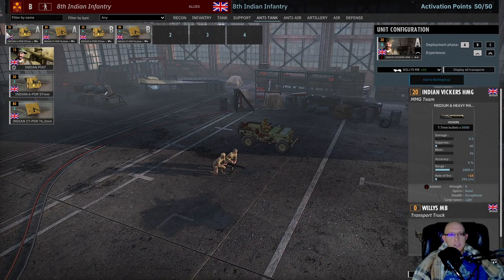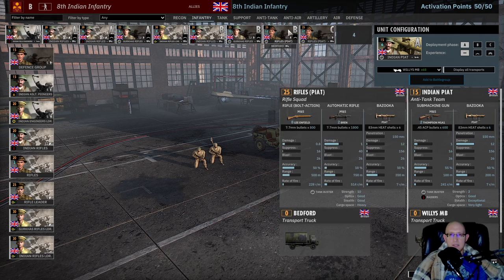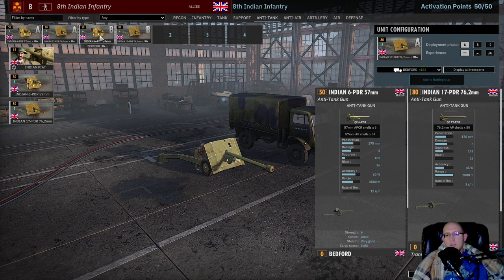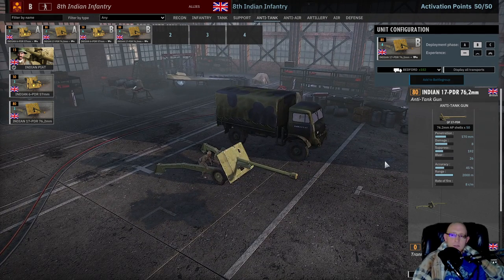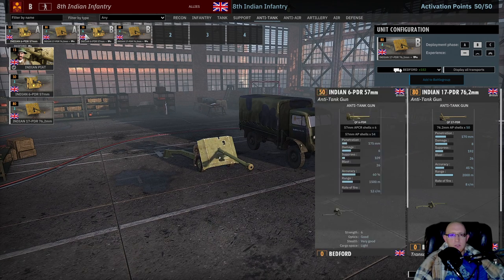For AT, you don't really get options — it's 6-pounder, 17-pounder, and Piat. I'm not taking the Piat since I'm already bringing tons of Piats on my infantry. So it's basically one card each of 6-pounders and 17-pounders in both phases. The 17-pounders really underperform — you're spending 80 points for an AT gun with only 45% accuracy that can only shoot tanks. The opponent just backs the tank out when it starts shooting at 2,000 meters, you've missed all your shots, and then they fly in a bomber and kill it. So it's an okay but very lackluster AT tab.